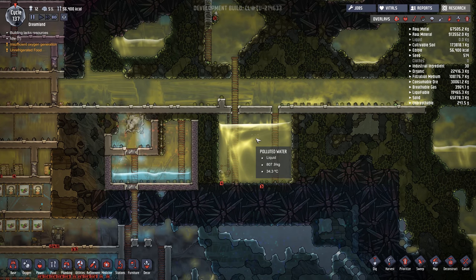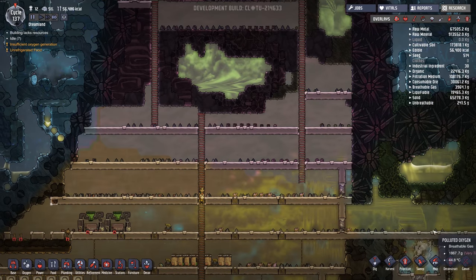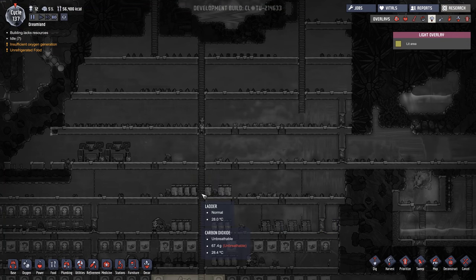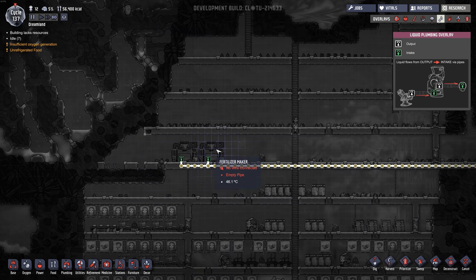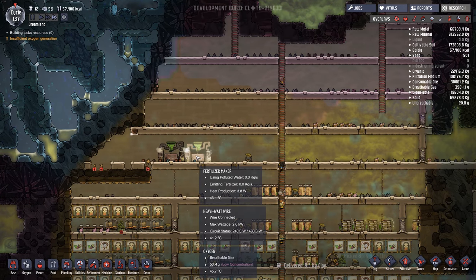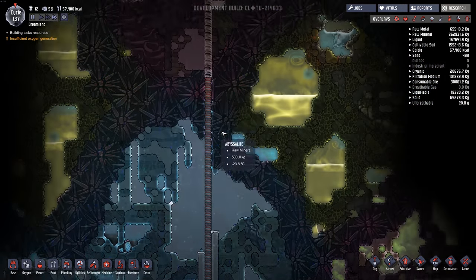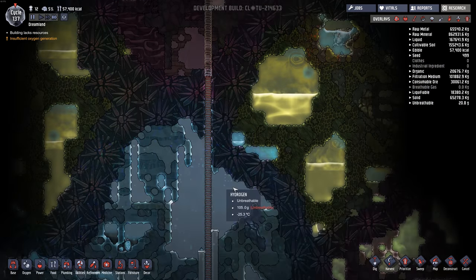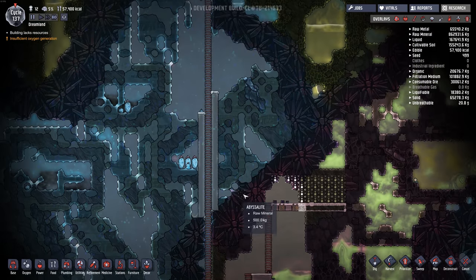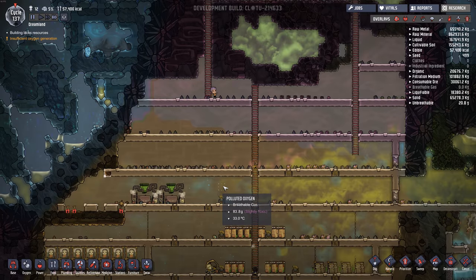I got the polluted water pool going and it pipes over to these two fertilizer makers. I also explored way up to the top — I want to eventually see what's at the very top. Made this long tunnel and we've accumulated a lot of hydrogen — it's oxygen up to about here and then all this is hydrogen.